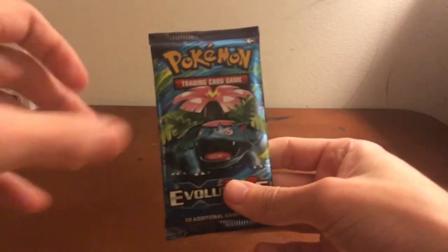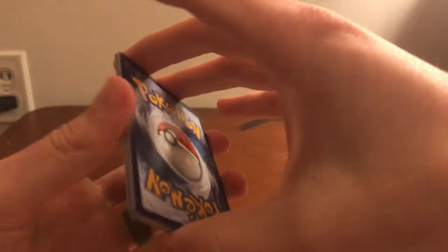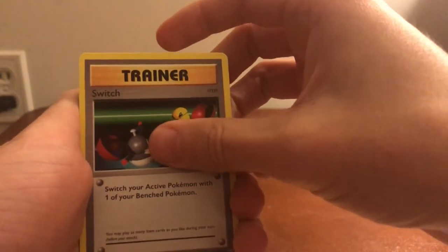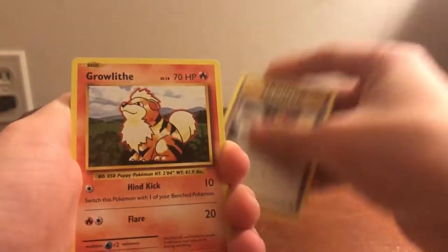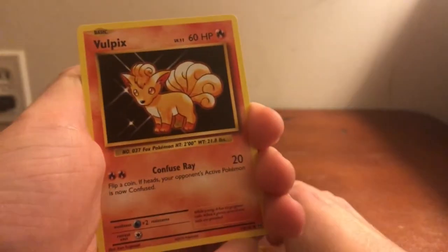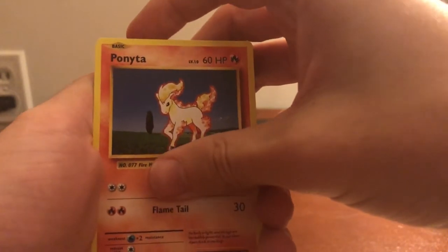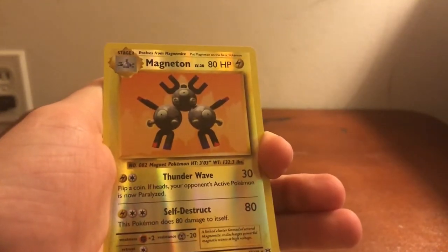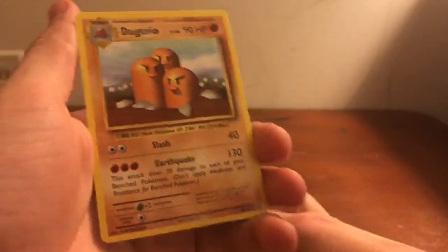I feel like I haven't gotten a Farfetch'd in a while so I want to make sure I add one to my collection. I can already see a Growlithe. One, two, three to the front — starting with Switch — they predicted the Nintendo Switch so many years earlier! Blastoise Spirit Link, Pidgeot Spirit Link, back-to-back spirit links, Growlithe, Ninetales, Vulpix — I am so nostalgic for Base Set, I love it — Sandshrew, Ponyta. Reverse holo is Magneton and that's a rare. Here's our last card — it's not a Farfetch'd but it is a Dugtrio. Not as exciting but that's okay.